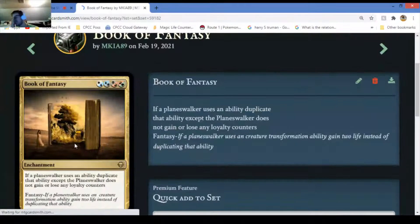Book of Fantasy - if a planeswalker uses an ability, it duplicates that ability except the planeswalker does not gain or lose any counters. So if it has a plus one or minus one, it doubles that ability but doesn't actually gain or lose counters - you can use that ability twice. Obviously the second ability of those planeswalkers doesn't work because you can't make a creature itself twice. But if a planeswalker uses a creature transformation, you gain two life instead of duplicating that ability - you can't be a creature twice.